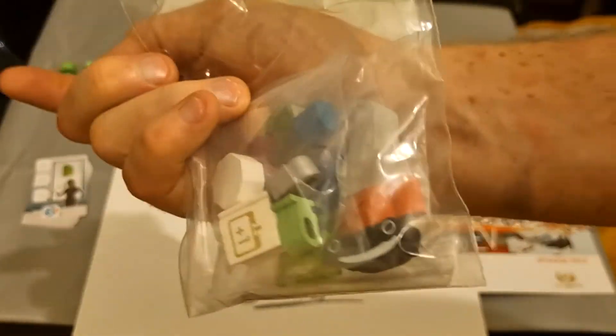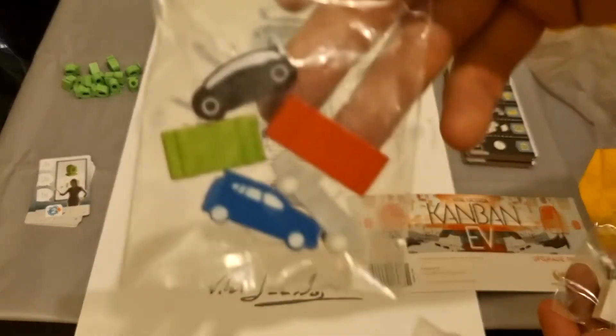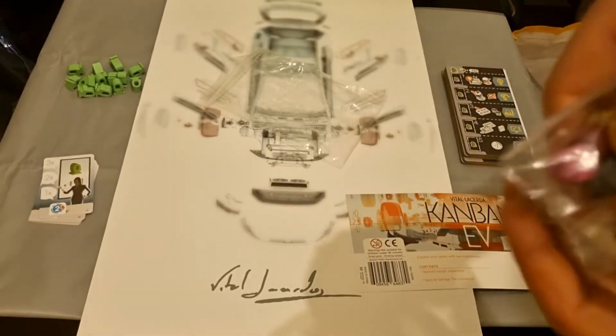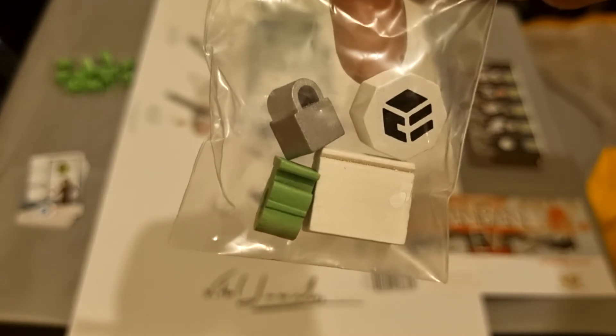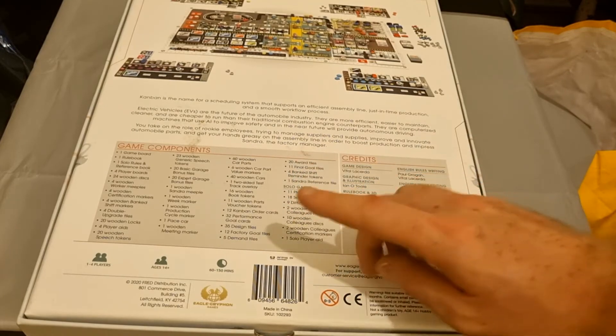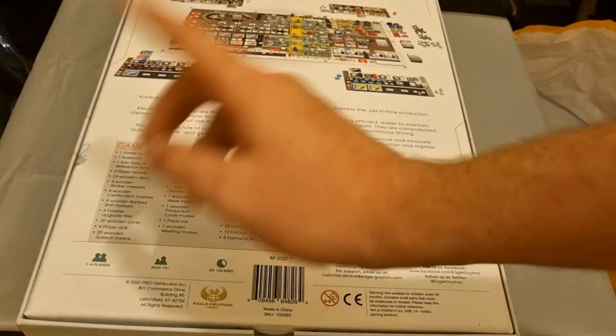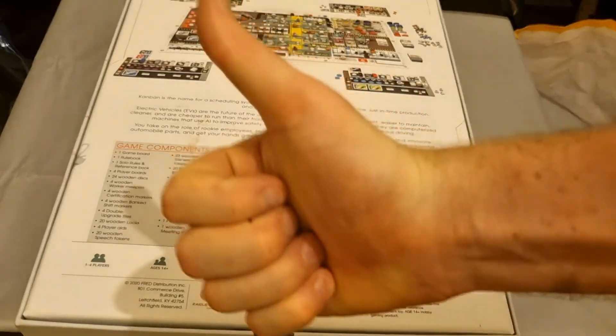It also comes with a bag of spare parts just in case you lose any pieces, which is quite nice. There's one of each car, one of each car part, a book, a charger, a lock, and a car parts token. And there's everything in the box. Most of the cards are listed in the rulebook if you're missing one or two, and they're all numbered which is very helpful.